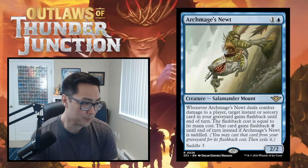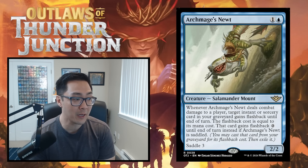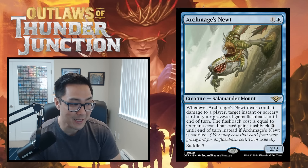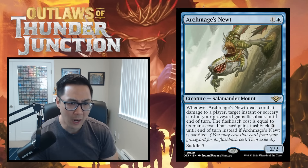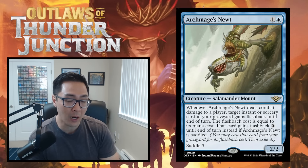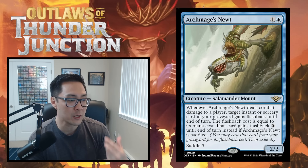You commit a crime as long as you cast a spell, activate an ability, or put a triggered ability on the stack that targets an opponent, a spell or permanent an opponent controls, or a card in an opponent's graveyard. Once you cast the spell or activate the ability, the crime has already been committed — you can't counter the crime ability from happening.